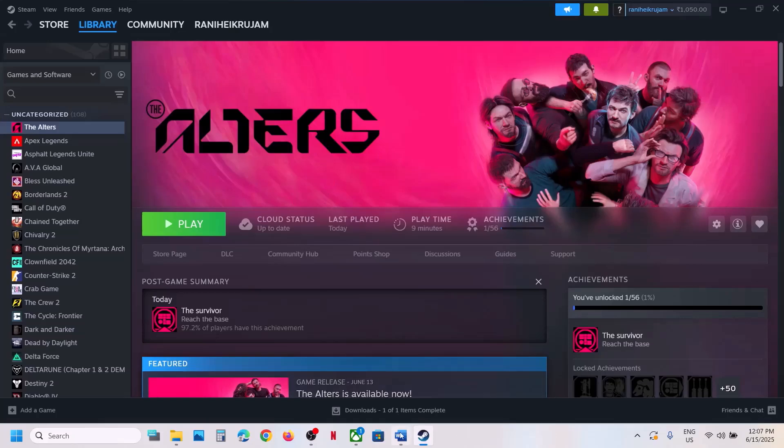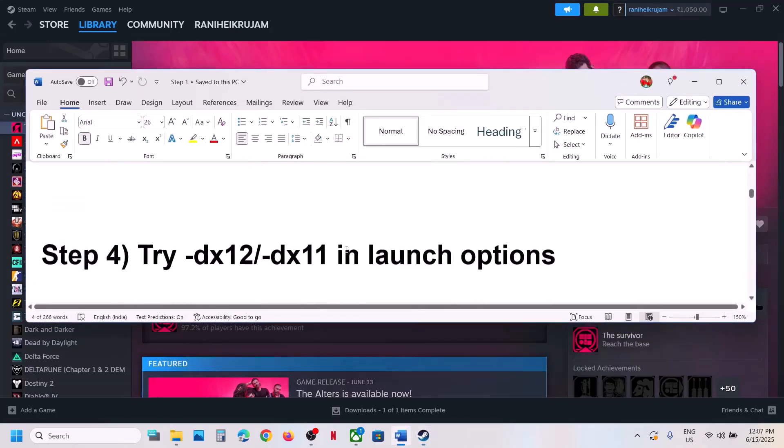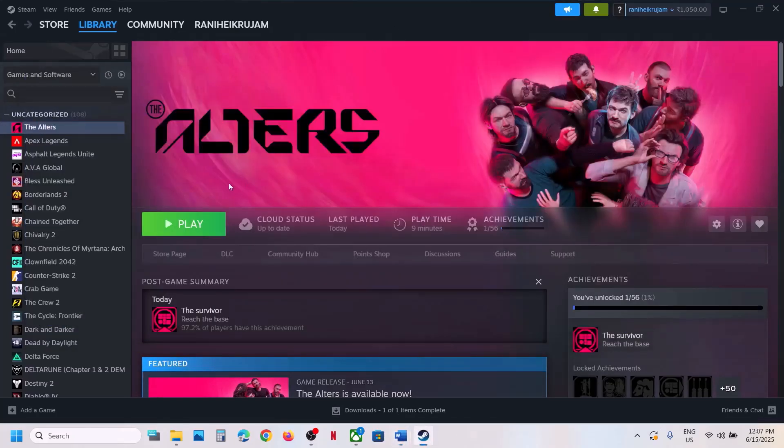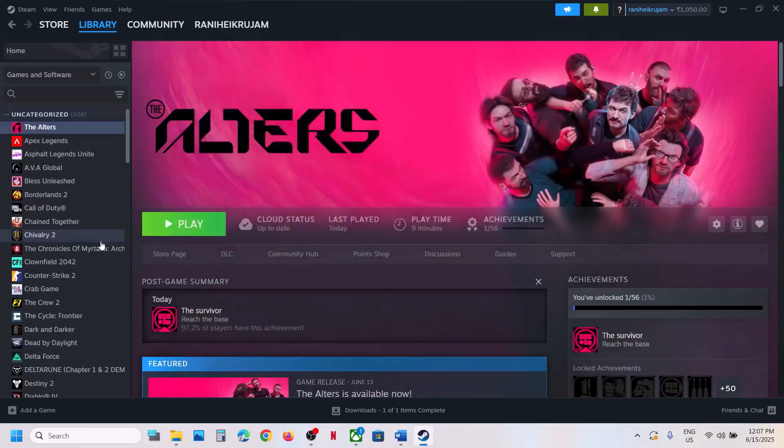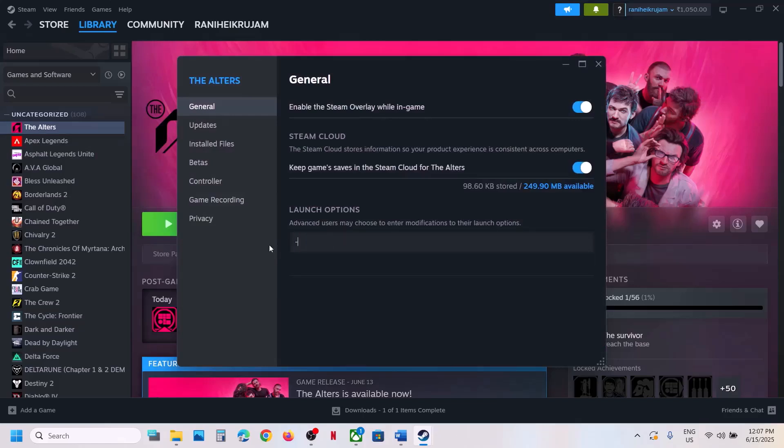The next step is to try dx11 or dx12 in the launch options. For Steam users, right-click the game, go to Properties, and in the Launch Option type -dx12, then launch the game. If that does not work, try -d3d12, then -dx11, then -d3d11. If none of these work, clear the launch option field and follow the next step.